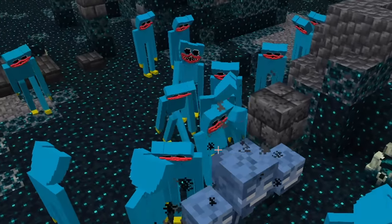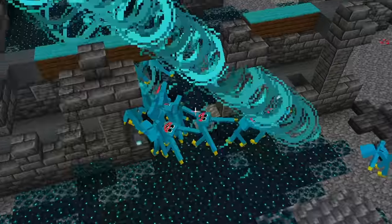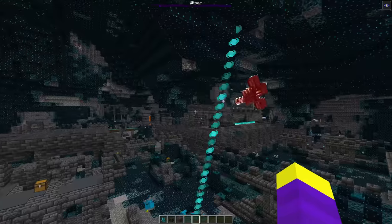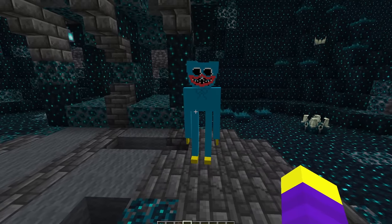They're already getting angry. Get him Huggies! That literally did no damage. They just launched him. The Huggy Wuggies look so weird when they sonic boom. Come on, wither, you can do this. The wither is getting destroyed. That was fast. Huggy Wuggy is a lot more powerful than I thought. I give Huggy Wuggy an 8 out of 10.